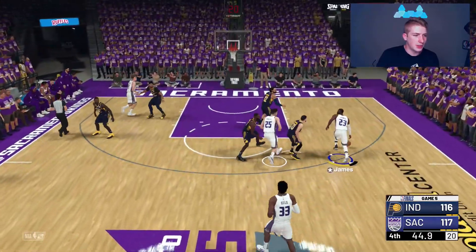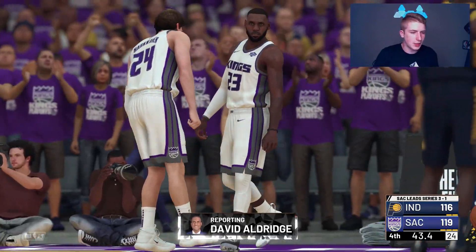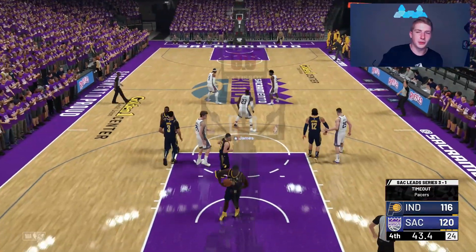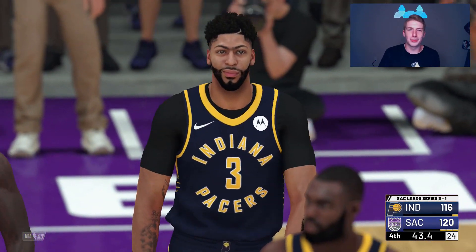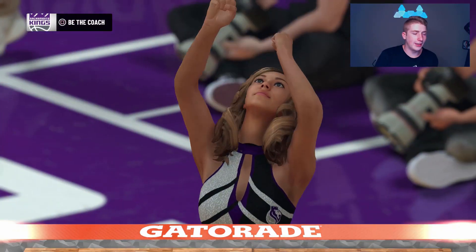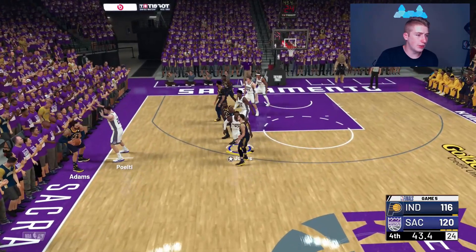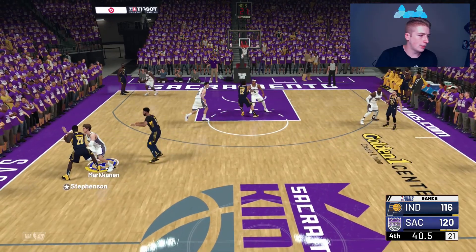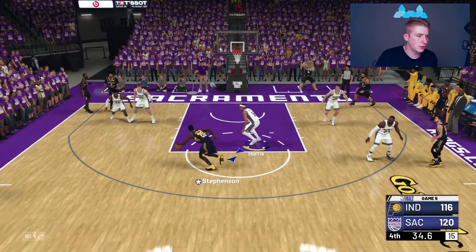I've got to lock in now. LeBron James — I'm just gonna take it to the hole, get out of my way. It's funny because I've literally choked everything I've done when jumping into 2K19, and if this is the way I can finally finish it off right, I have to have LeBron James do it. Indiana calls another timeout. Fred VanVleet hits a nice three in our face, but I'm not gonna let that happen again.